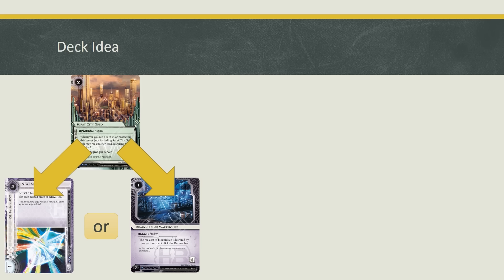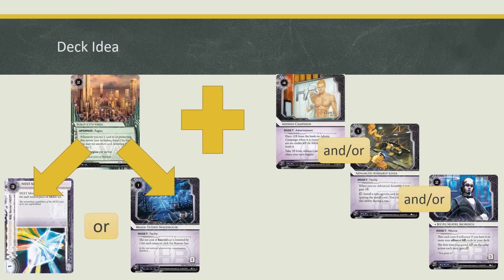Today's deck idea is to build based on Surat's City Grid using one of these two options — either going for the Next ICE route or the Braintaping route. By doing this, you're more or less locking yourself into playing a Glacier deck, and a Glacier deck typically runs a defended remote, so you need something to put in the remote. I would suggest adding one of these powerful economy assets: Adonis Campaign, Assembly Lines, or Jeeves Model Bioroids. Everything else is up to you.